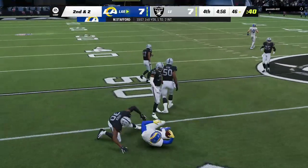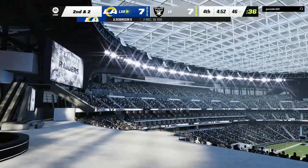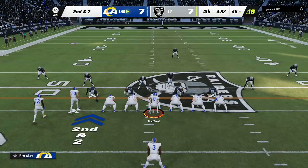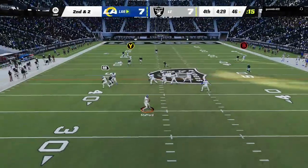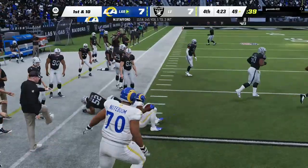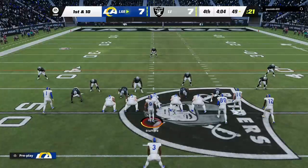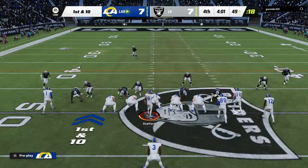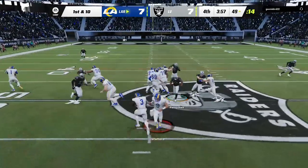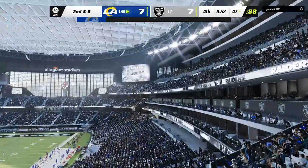Meanwhile, Stafford's throw pulled in by Robinson — eight yards on the completion, leaving second and a couple. They'll fake it, now Stafford out to the flat for Akers. He'll get it into enemy territory just across midfield at the 49 — a gain of five, good enough for the first down. On the counter, this is Akers, and nothing much materializes on the first down run. He'll get a couple, and that's it.